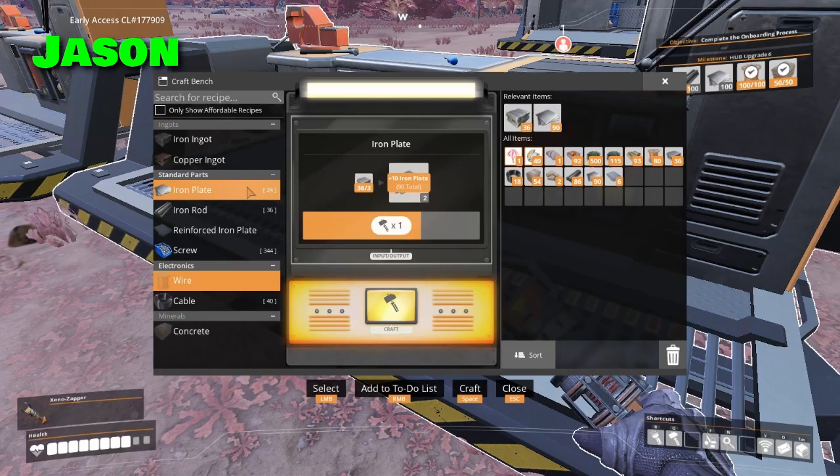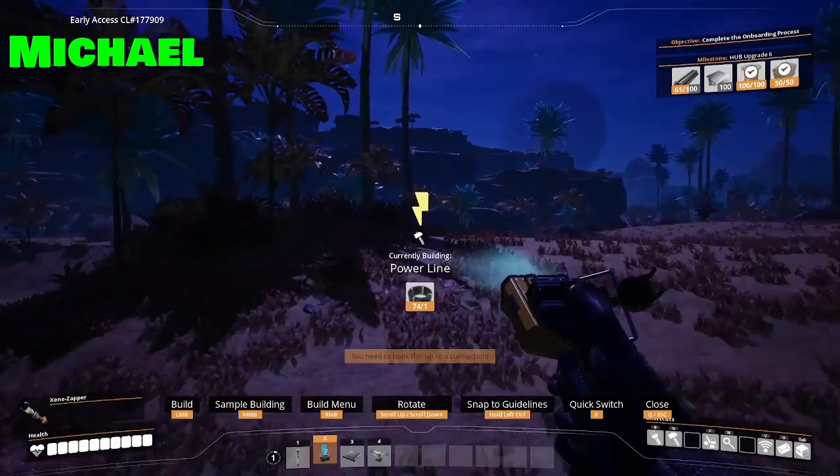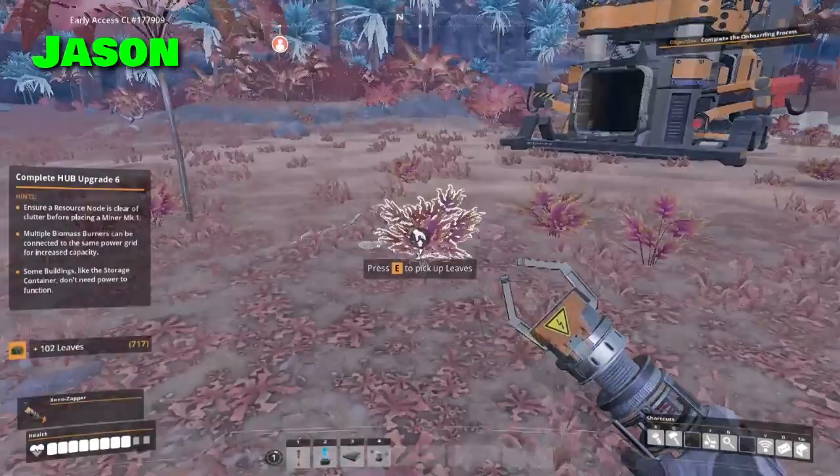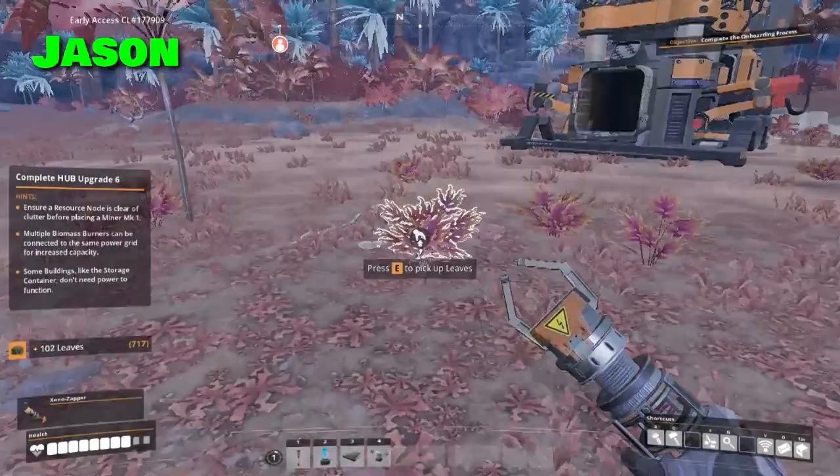Hand in the copper — somebody else will have to do the iron. I've got a power line out here for you. I can't wait till we get splitters and mergers. More hub upgrades. It's a storm — must be day seven.